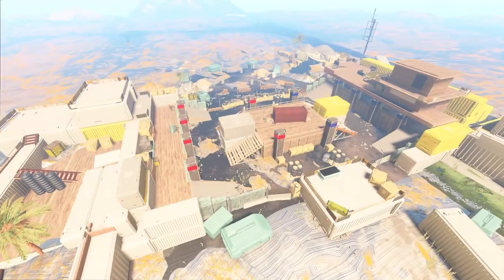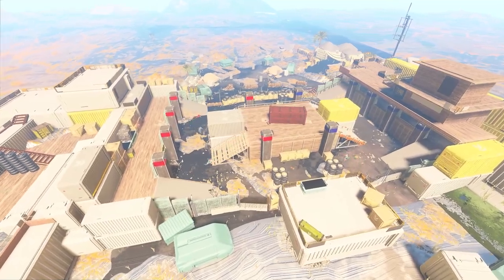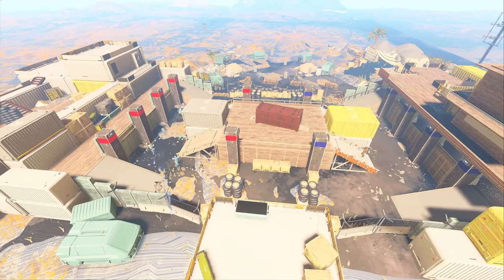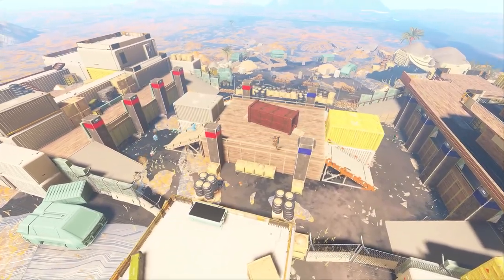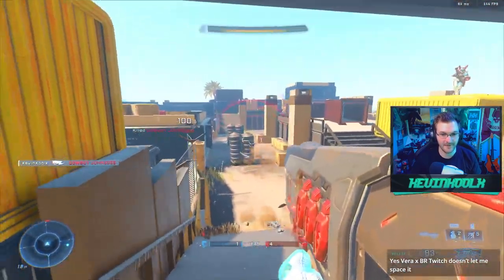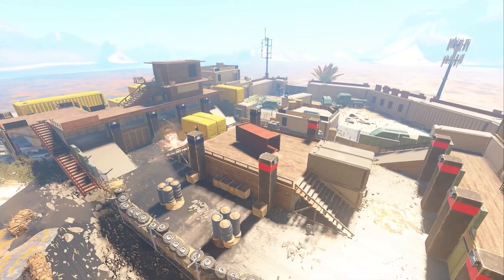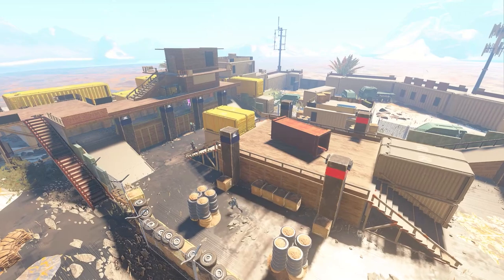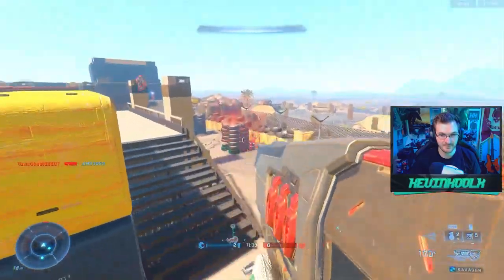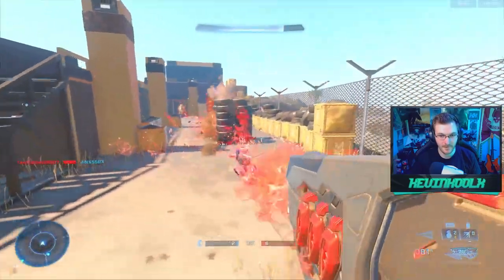Going back to Modern Warfare 2019, we have the 2v2 map Stack, which is amazingly recreated here. We played regular Team Fiesta and the spawns are very set on this map, so it's definitely designed to be like a gunfight-type recreation in Halo Infinite, which played out super well. I didn't get the chance to do a proper 2v2 elimination on stream, but that's clearly what it's designed for, so definitely give it a go.